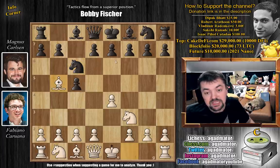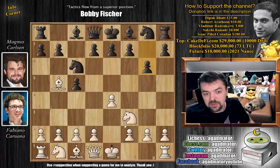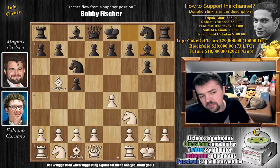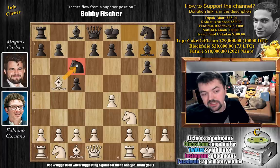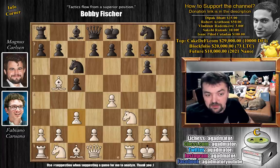We have the Rossolimo attack, and g6 by Magnus — this worked very well for him, this is what he sticks with. We have castles and bishop to g7. The first two times Fabi played Magnus in the World Chess Championship match, he captured on c6, but now he goes for c3. This is also different from game 5 where rook to e1 was played. Here Fabi tries c3 and we deviate from the match.